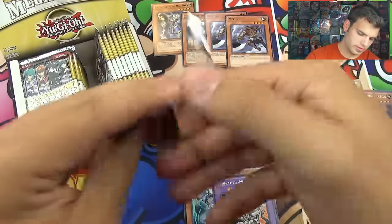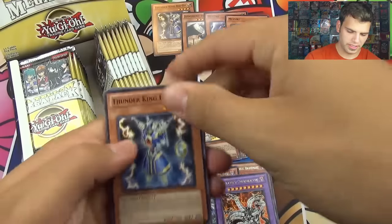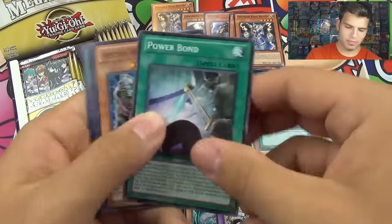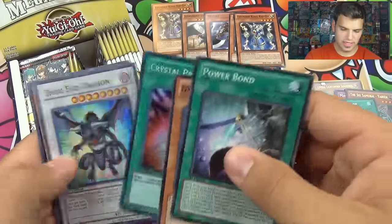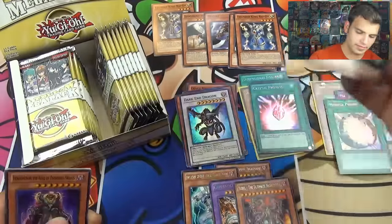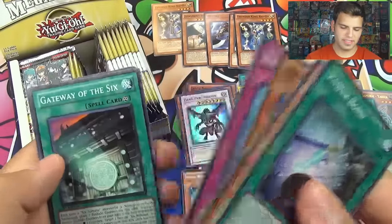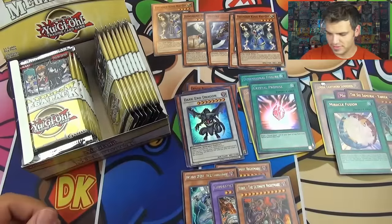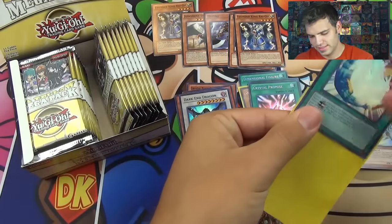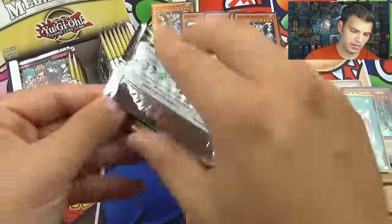These packs don't want to open! Another Thunder King — nice. Power Bond. Destinero Plasma. Eubel again. Miracle Fusion — nice. Crystal Promise. Andark and Dragon. Venomenon the King of Poisonous Snakes. Rise of the Snakes. Gateway. Grandmaster. Crazy common phase here. Yeah, when this set came out, these cards were like wow — so many epic cards. They had the wow factor.